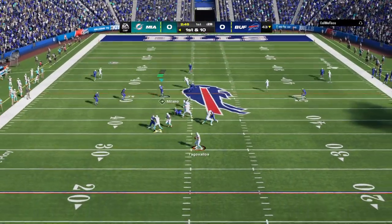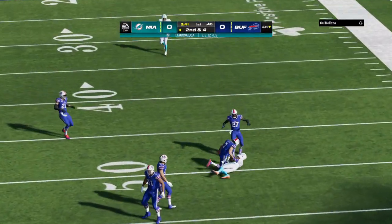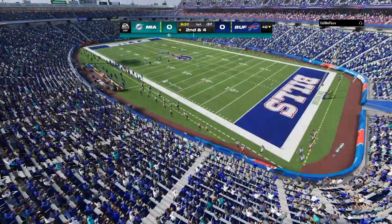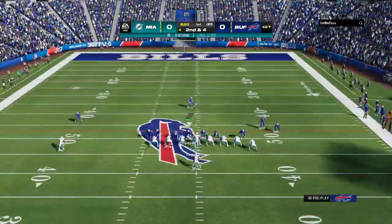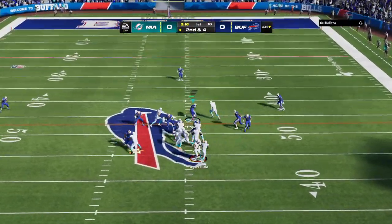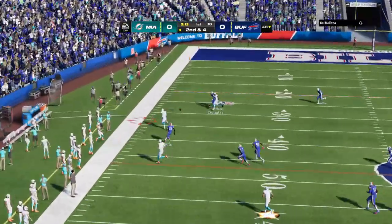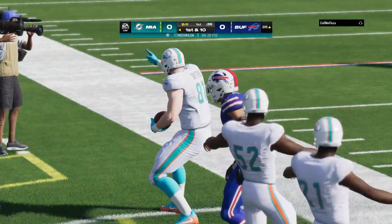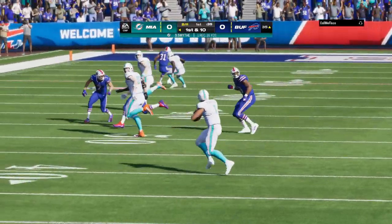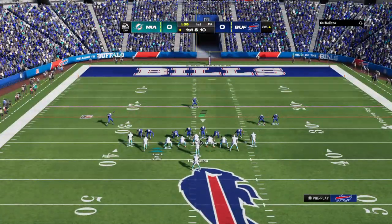Tua now on first down. They'll swing this out wide, here's Achane, and that's good for a gain of six. That is second down. Now Tua on the bootleg — that's caught by the Notre Dame man, it's Durham Smythe. He will go out right near the 35-yard line. It'll be a pickup of 16 and a Dolphin first down.